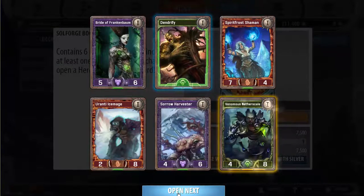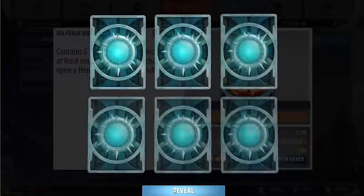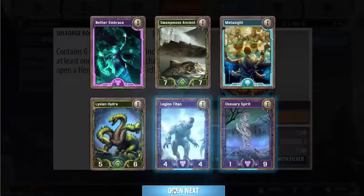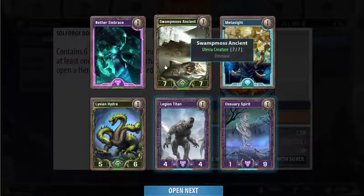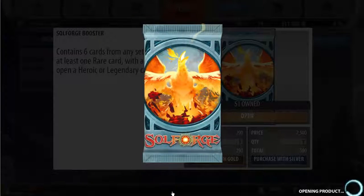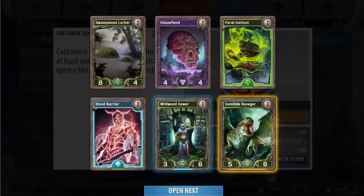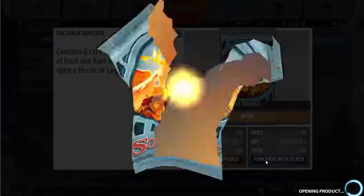Venom netherscale — already talked about that. Dendrify is a card and I really need it, though I think it's in the draft format so I probably have plenty of them. Ortech battlebrands are a really good rare — kind of wish it was in the draft format, it would be a boon to the ortech decks, which currently only have steel spark tinkerer as a leveler and that's not a good card. Swamless ancient is actually fine in dinosaur decks — the 7/7 for just straight value. Gem hydra avenger is not that good unfortunately; I really like that card.